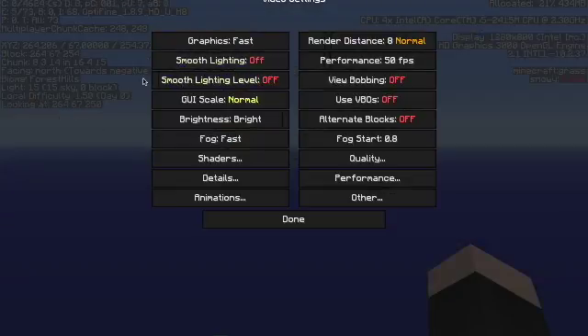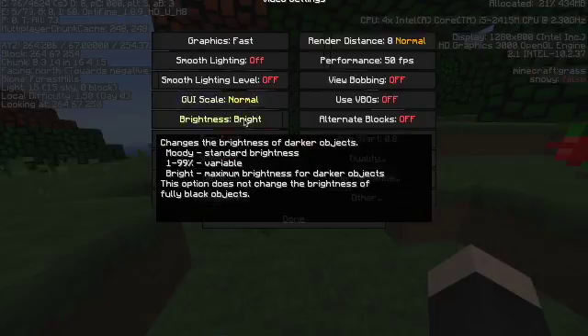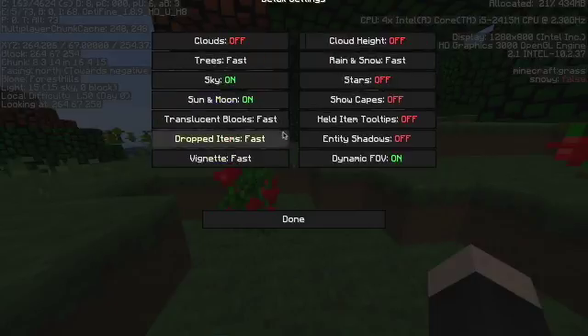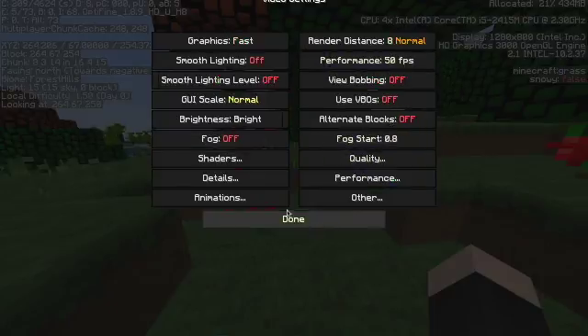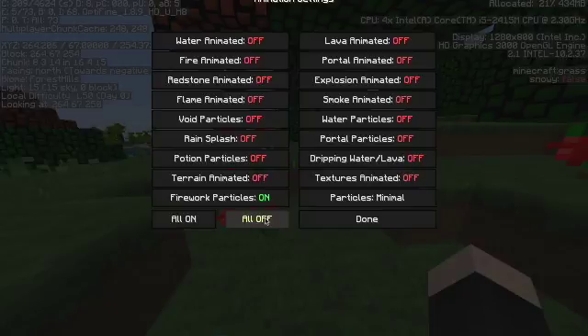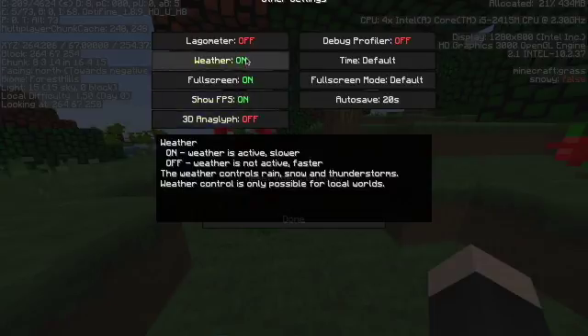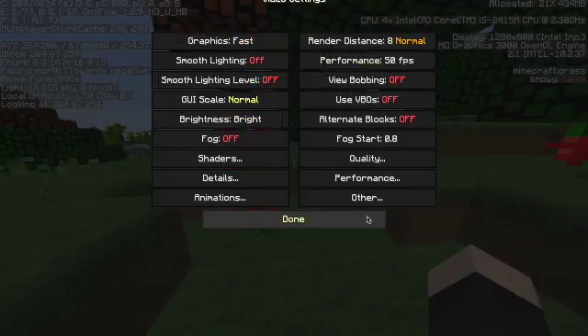Turn off Smooth Lighting as well. Brightness doesn't really matter. You can turn off sky if you're lagging that bad. If you're lagging that bad, also turn Clouds off — that lags as well. Cloud height doesn't really matter if clouds are off. For animations, turn everything off. For other settings, turn off weather if you're lagging that much.